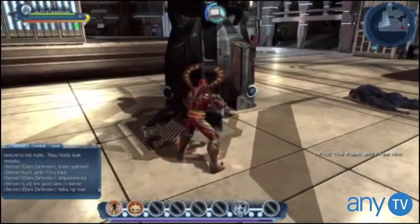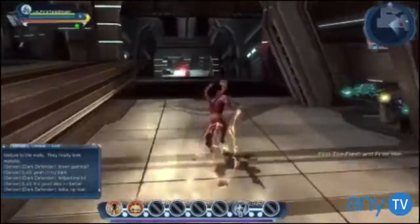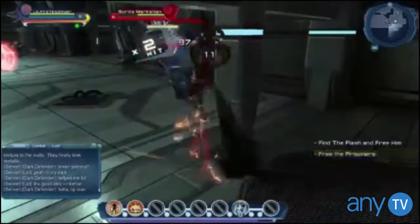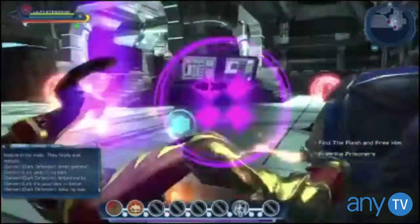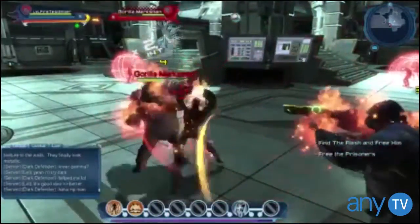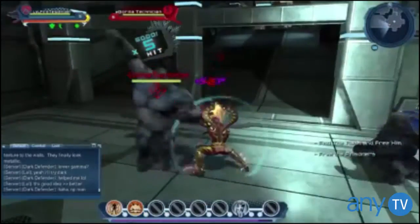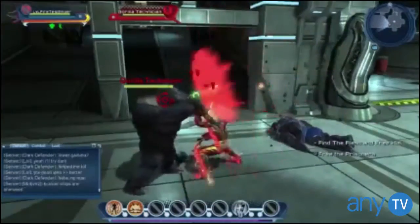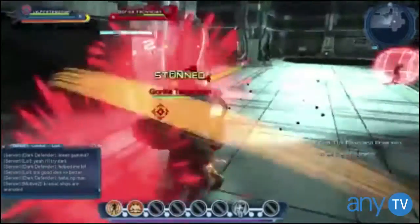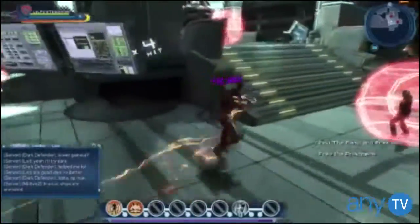Once you make your character you'll be thrown into your first dungeon, and this will make or break the game for some players. In this game, scrolling your mouse controls your camera while left or right mouse clicks are your bread-and-butter attacks. In order to get to point-and-click mode you have to hit escape to open the menu, so I suggest leaving the controls the way they are. If you're someone who needs a point-and-click interface, this game probably isn't for you — sorry clickers.